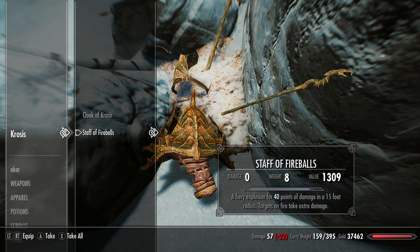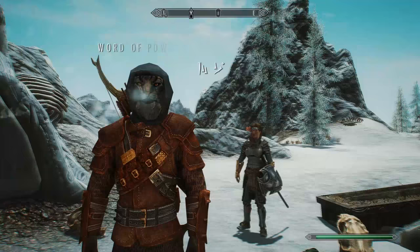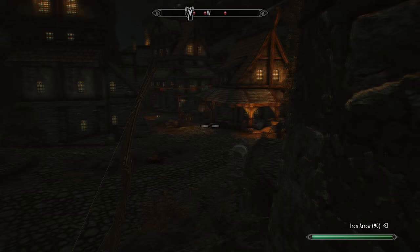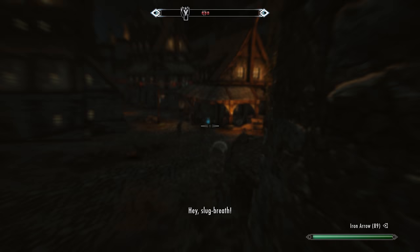Now we're going to get this word of power just here, and this should be the Throw Voice shout. Don't forget to get this boss chest as well. This is a fantastic shout for those thieves or assassins among you — the shout will basically make a noise wherever you position the cursor, and enemies will then go and investigate that noise, leaving you free to stab them in the back or make an undetected escape.